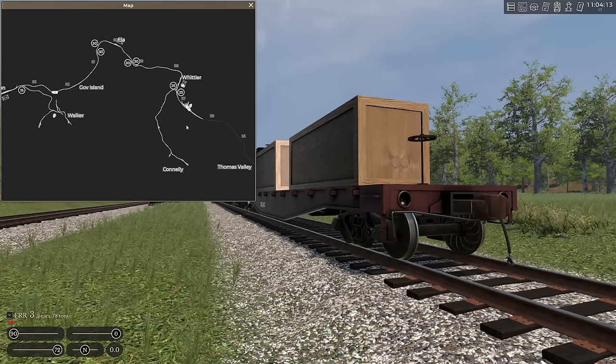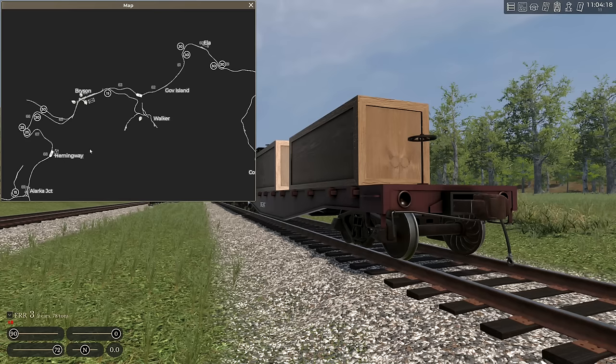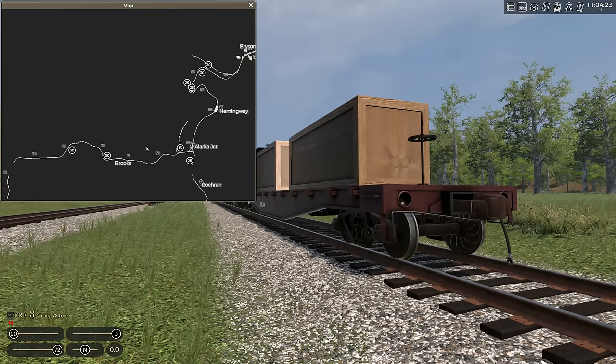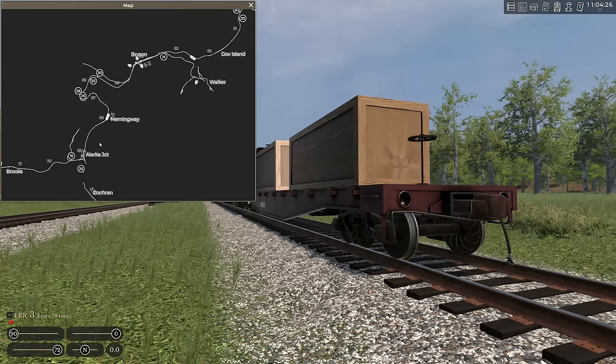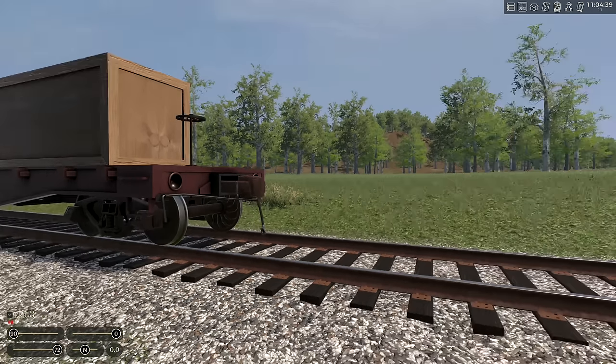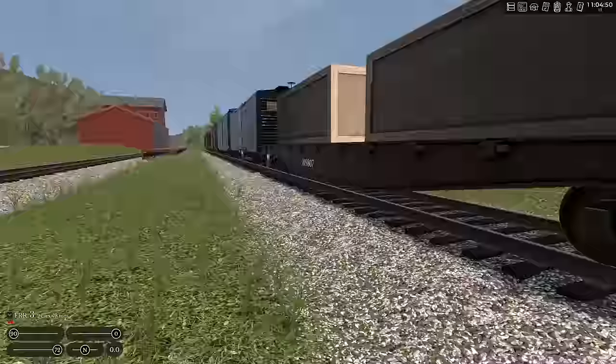We're here with number three at East Whittier, and we've got some switching to do in this area. Then we'll pop over to Bryson to do some switching with number four. Meanwhile, number 10 has taken stuff up to the coal mine, and number one — the passenger train — was run out of water, so number 10 is bringing the passenger train back over to Bryson. Let's get Al hooked up to the cars, get these over to the interchange, and then deal with the one that needs to head to Whittier.